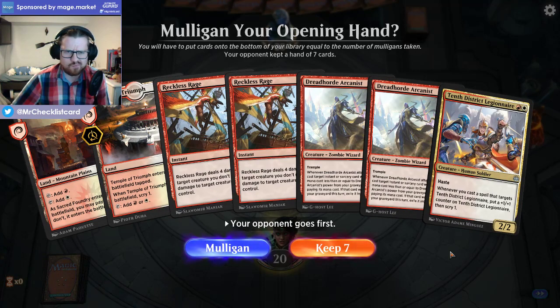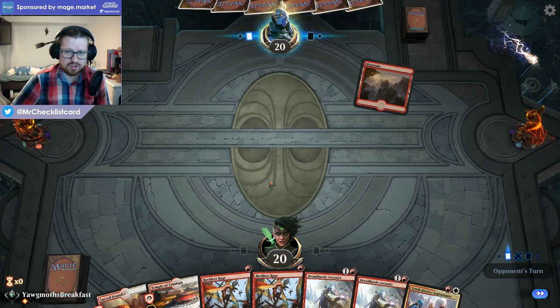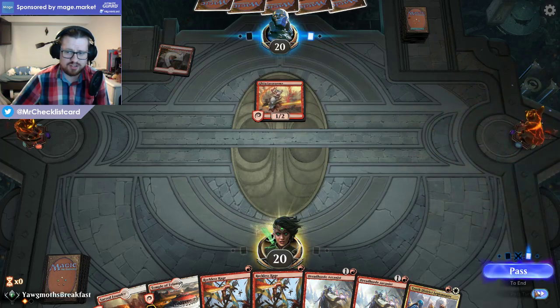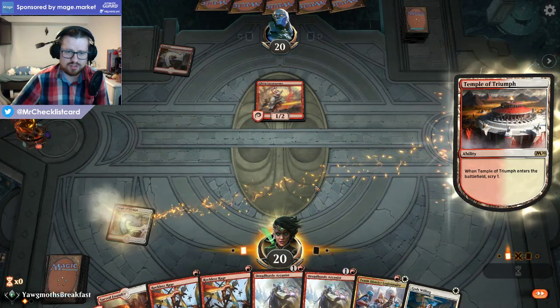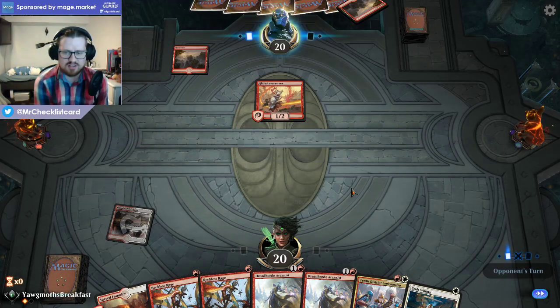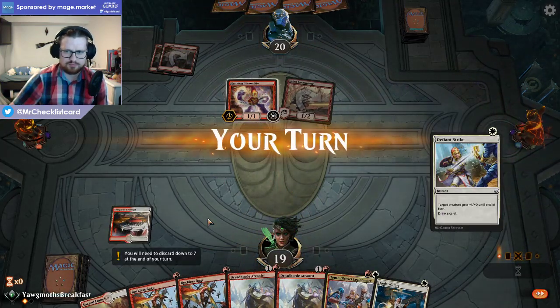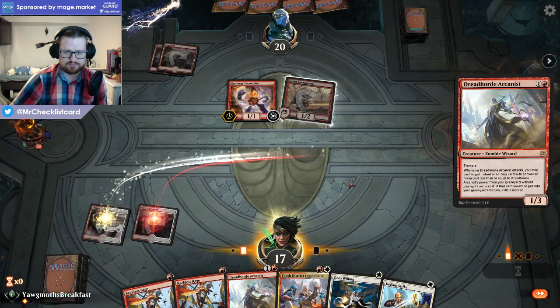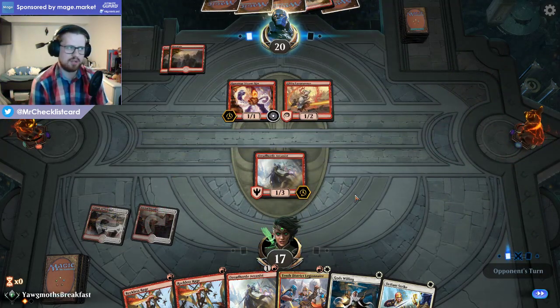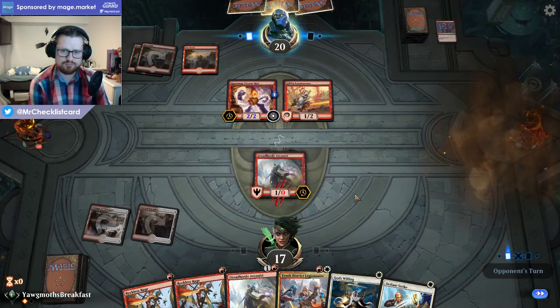This hand is not great but it can be very good if they just go Steamkin into Chainwhirler — we get to go turn two Arcanist. I'm going to bottom the Feather because we definitely just need a land. Turn two Arcanist, turn three Legionnaire, Reckless Rage, attack, flashback Reckless Rage — I'll have a pretty big board at that point. I'm definitely just jamming my Arcanist because I do have a backup if they kill it. Which they do. I need to draw a land pretty soon here so I can kill the Steamkin on sight.